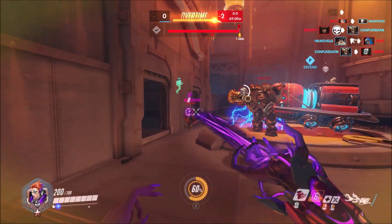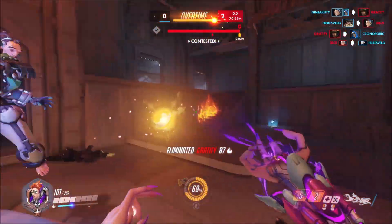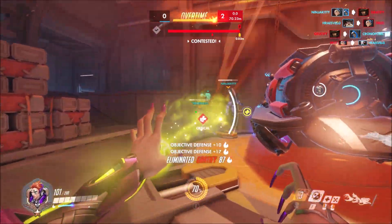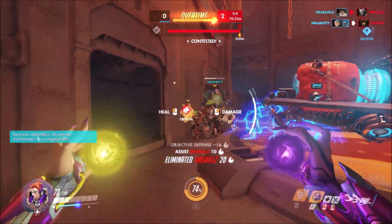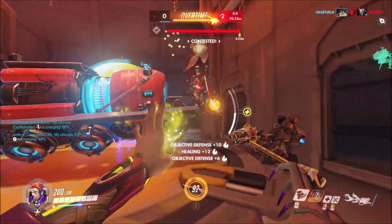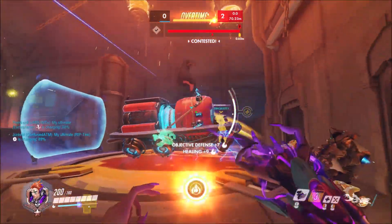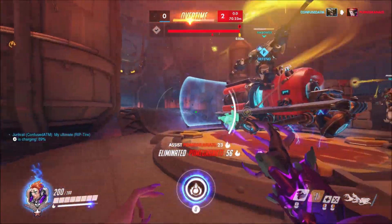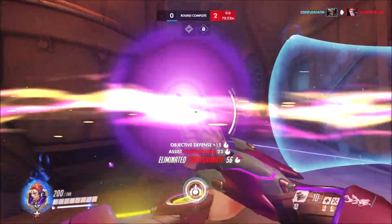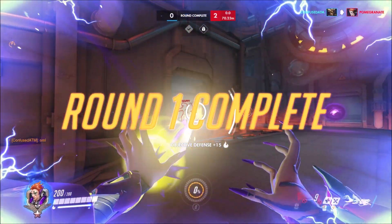Here I throw the Biotic Orb to try and deal damage. I see the Reinhardt but I don't want to deal with him — he's not the biggest threat, that's the McCree. The moment the McCree is dead, I want to get my team healed up. I see the Torbjorn killed the Reinhardt, they have one person left with just a Moira, and Moira is not going to 1v4 us. So I just focused on keeping my team alive and setting up to stop that final push, and we did so.